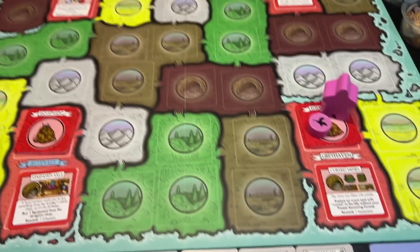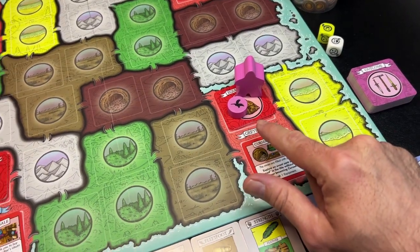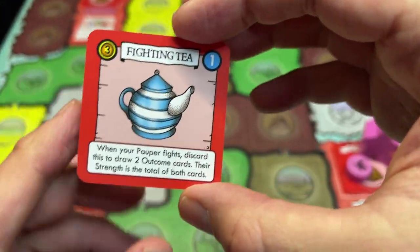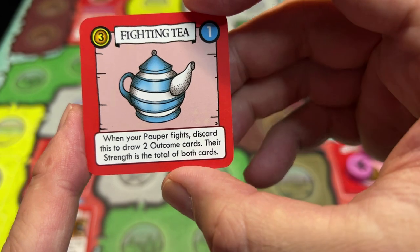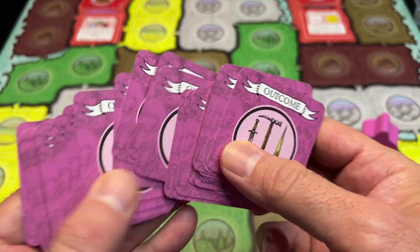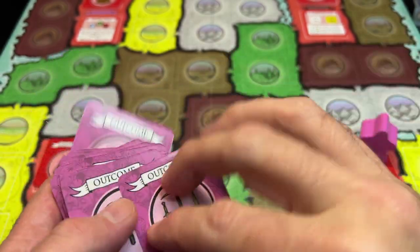For my game I am playing the pauper, and I have chosen Darius Burr. He is a fisherman from Gray Haven, and Gray Haven is my starting region. I was able to purchase one piece of starting gear at the beginning of the game, and I chose this Fighting Tea. When your pauper fights, discard this to draw two outcome cards — their strength is the total of both cards. Combat in this game is very simple: you have outcome cards numbered one through six, and when you fight you draw the top one and add it to your strength.